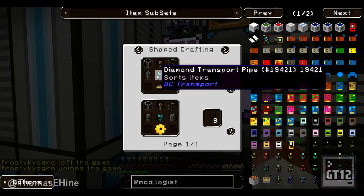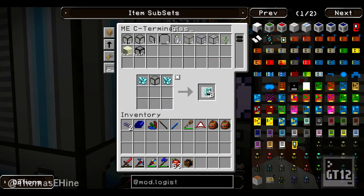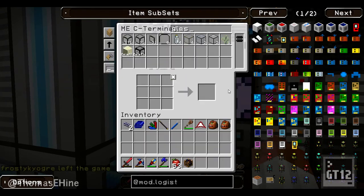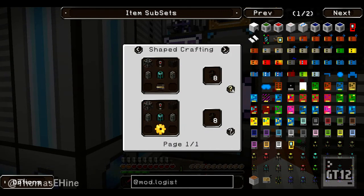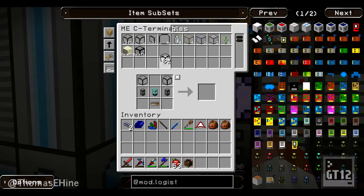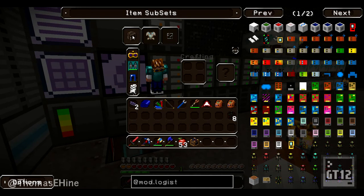I need to change the texture on that. Two recipes worth should be good. Basic logistics pipe - I think I have enough for that. What am I missing? Glass and a redstone torch. I know I have those. Oh, I hear someone - there he is! So what else - provider pipe? Let's look at the request provider pipe.